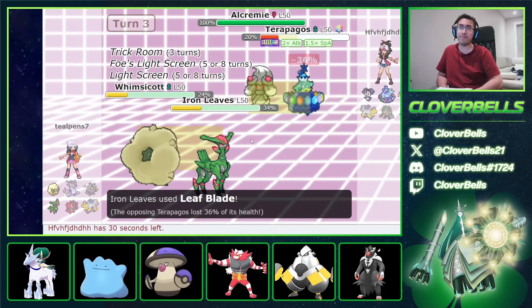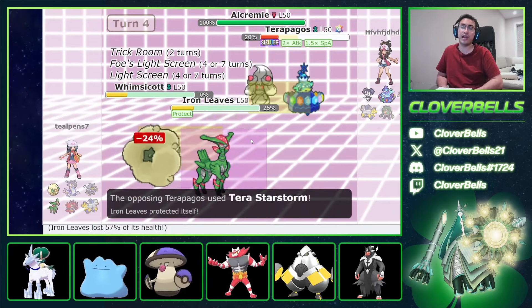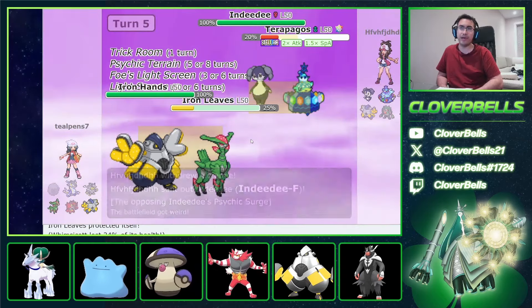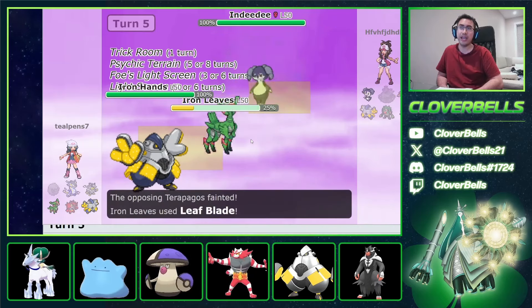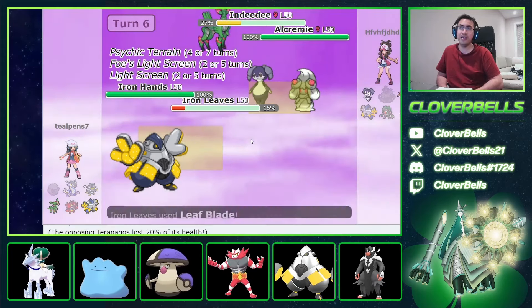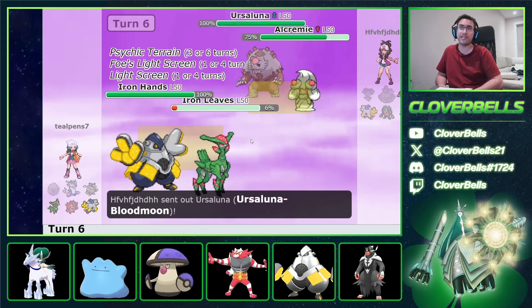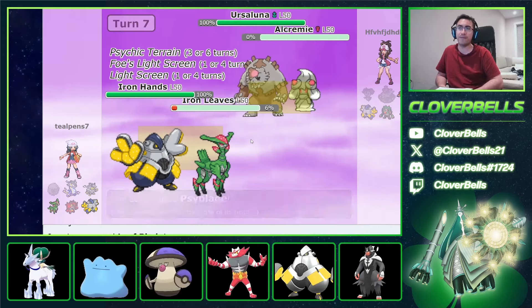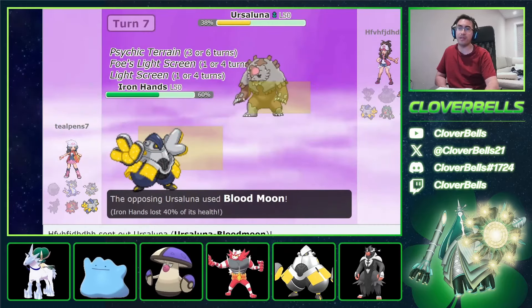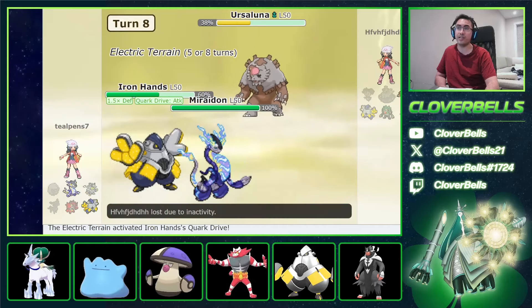Under Trick Room, our Iron Hands is going to have a field day. Getting up Light Screen. Iron Leaves survives and deals more Leaf Blade damage. I switch in Iron Hands on the last Trick Room turn — he goes back into Indeedee thinking Fake Out, but I have Trick Room up. We remove the Terrapagos, and Leaf Blade does good damage. Iron Leaves gets another KO on Alcremie. Iron Hands with Drain Punch pretty much removes Porygon. Light Screen keeps Iron Hands safe and our opponent has no choice but to surrender.